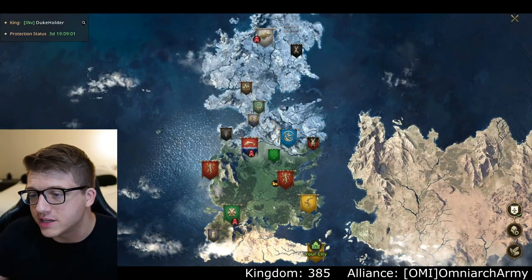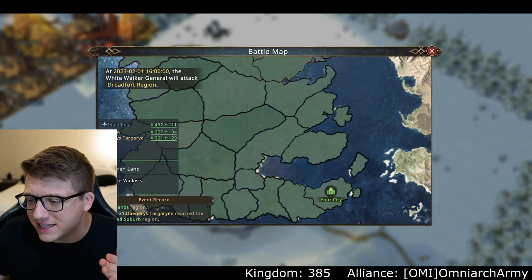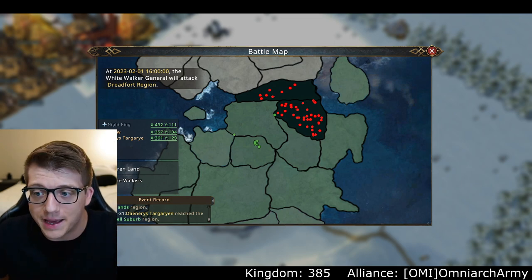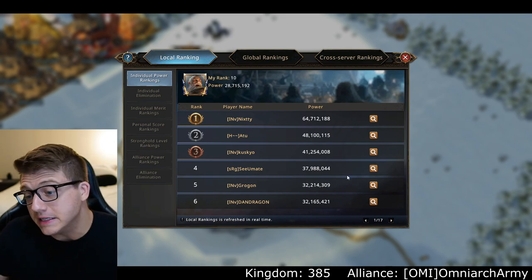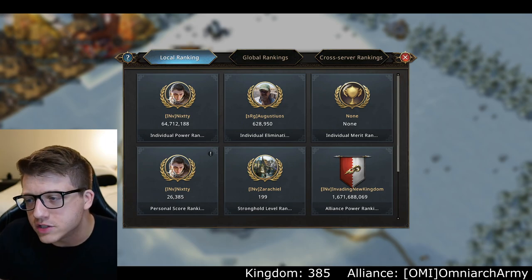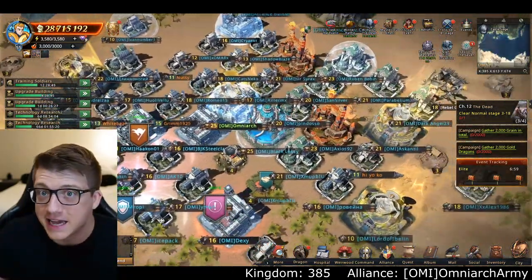The white walkers started up at the top, all the way up north, and they're moving south. Our city is all the way at the very bottom, so we should be okay — we might be one of the last places attacked. But I want to bring the fight to them. Right now I'm number 10 as far as power goes in my entire kingdom, so I feel like I have a bit of a responsibility to take the initiative. If we kill some white walkers now, maybe their army will be a little bit smaller by the time they come down south to where our alliance hive is.